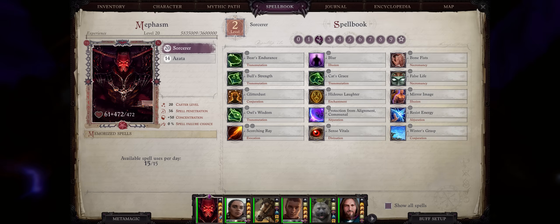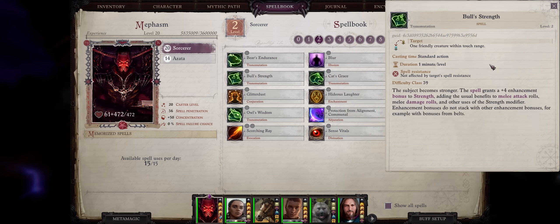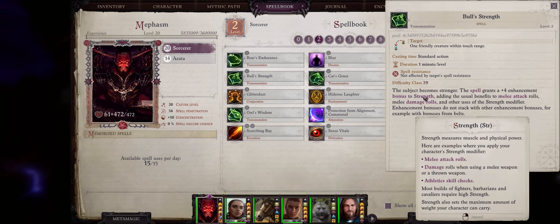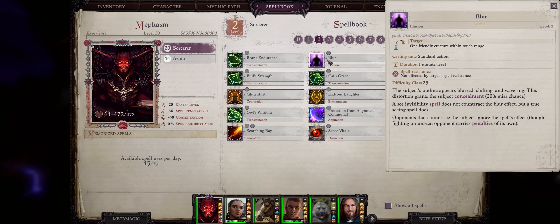Now let's get into our level 2 arcane spells, first with the animal buffs: Bear, Bow, Cat's Grace, Owl, and Eagle. They each increase one of your main attributes — physical and mental — by a plus 4 enhancement bonus. Ideally you want to focus on Bow's Strength and Cat's Grace. If you're focused into strength, Bow will increase both your attack rolls and damage, while Cat's Grace provides AC and attack bonus depending on your build. A plus 4 increase matters a lot early game because you won't have much gear that boosts your stats by that amount until way later.